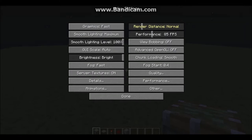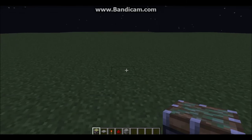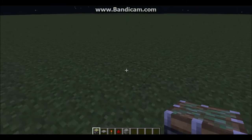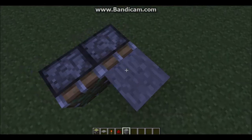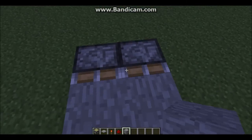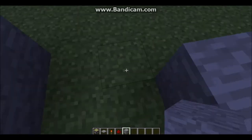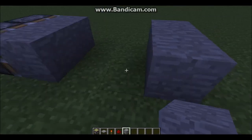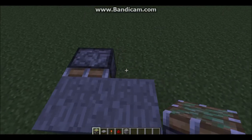Okay so basically what you're going to do is place your pressure plates however you want, and then place your pistons, then place the block you want. Make sure that there are two blocks separating the pistons because they're going to push in, connect, and then go ahead and put your pistons there.